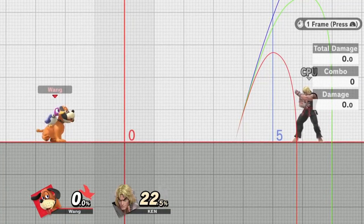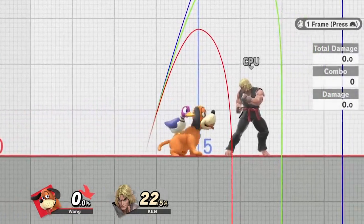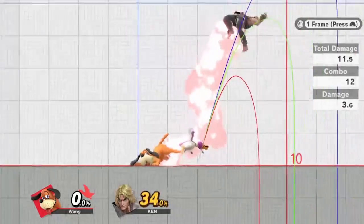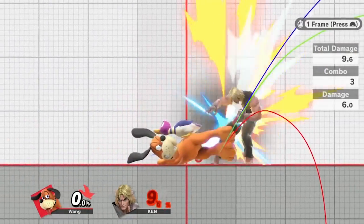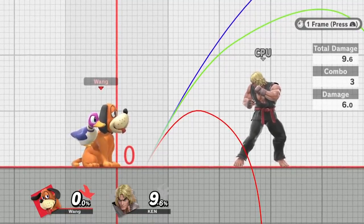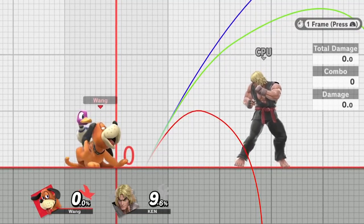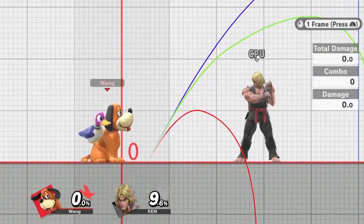The rapid jab did get a six-frame nerf on its FAF, now at frame 46 instead of 40. Jab 3 now sends at a more horizontal angle — in Smash 4 it used to send at an 80-degree angle, whereas now it's only at a 60-degree angle instead.